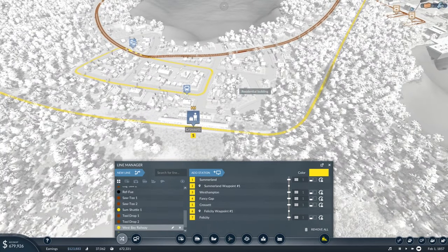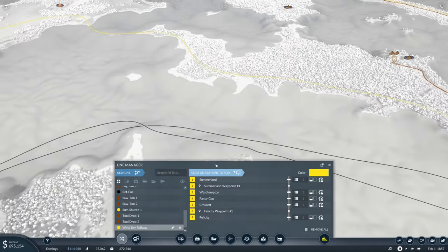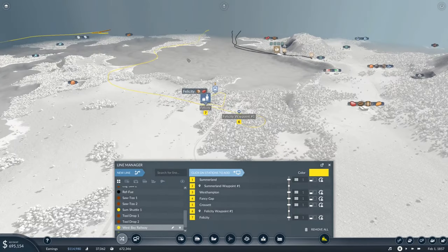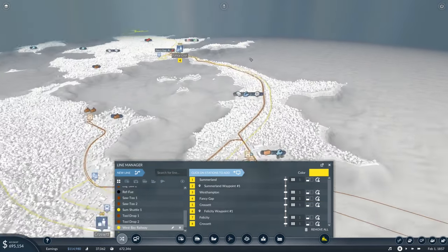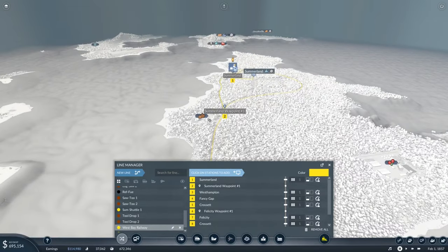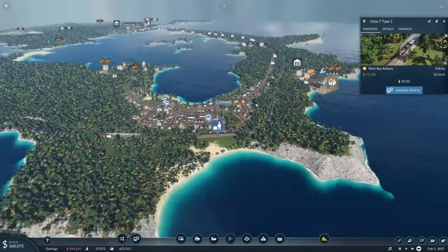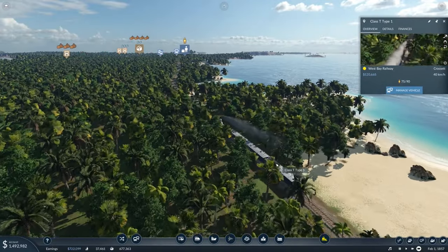Oh, I have made a problem. Pause game. After Felicity, it needs to go back of course, otherwise it's just going to go straight back to Summerland. So we can't be doing with that. Let's go from Felicity back to Crosset, then Fancy Gap, then West Hampton, and then we're back to Summerland. That should fix our issues. Look — Felicity, 39. That is why we screwed up all of the stations — that's probably why we lost so many passengers everywhere. I'm glad that's also profitable now. That's great.